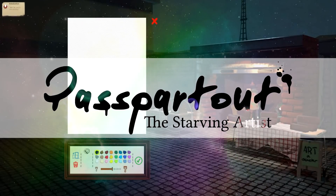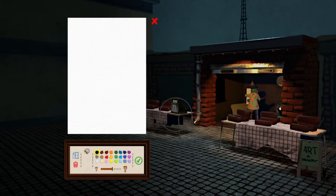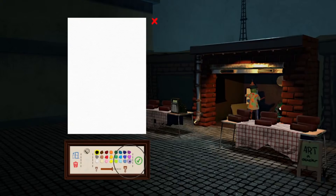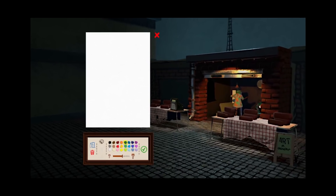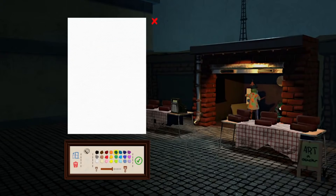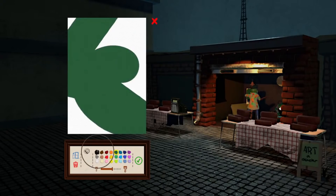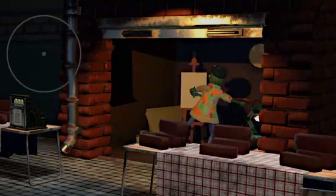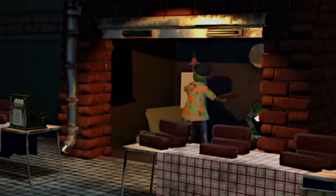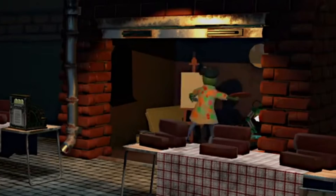Welcome to Passpartout 2. For those of you who don't know what this is, I made a video ages ago on this game. It's basically an artist simulator, so you just make little paintings and then folks pull up and buy it. That's how the game works. Now that we are in position to make our first painting, I have a question for you guys — what should I paint? Look at my dude in the back going to Absolute Town. That's the best part of this game, just watching the guy in the back do his thing.